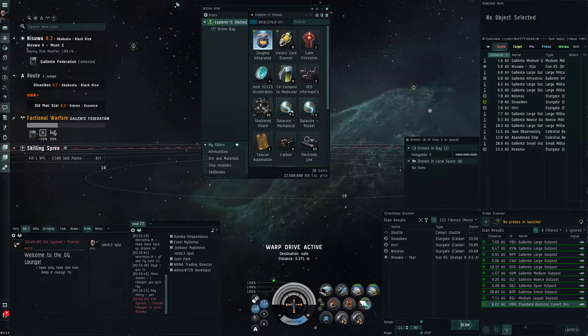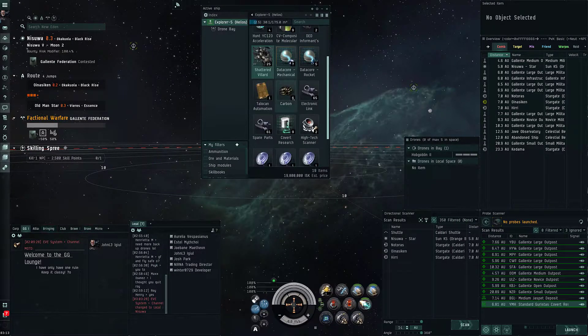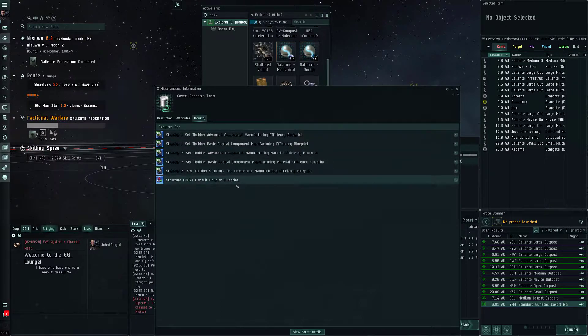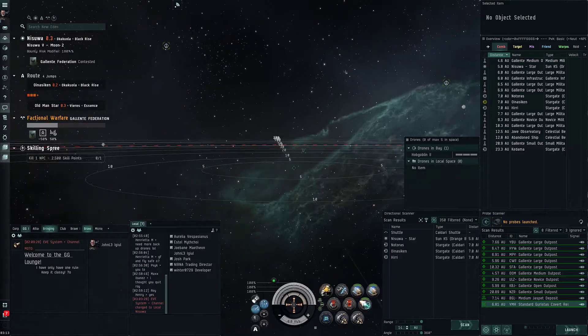I forget what these are even for. Let's reload these - nothing on D-scan. Oh, you use these to build all the ascendancy stuff - all the things that make you warp faster. And we got a covert resource - that's for Upwell structure stuff and the old faction stuff. Cool. Well, I was hoping to get two cans but one was empty. Oh well - 16 million is still 16 million.